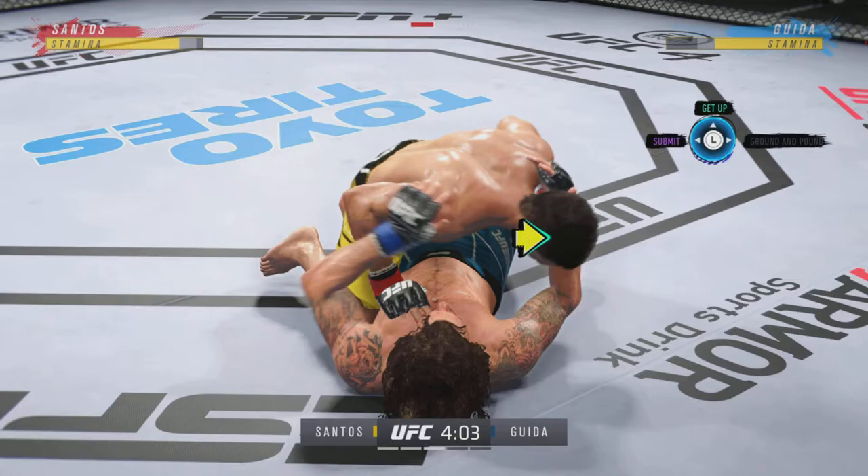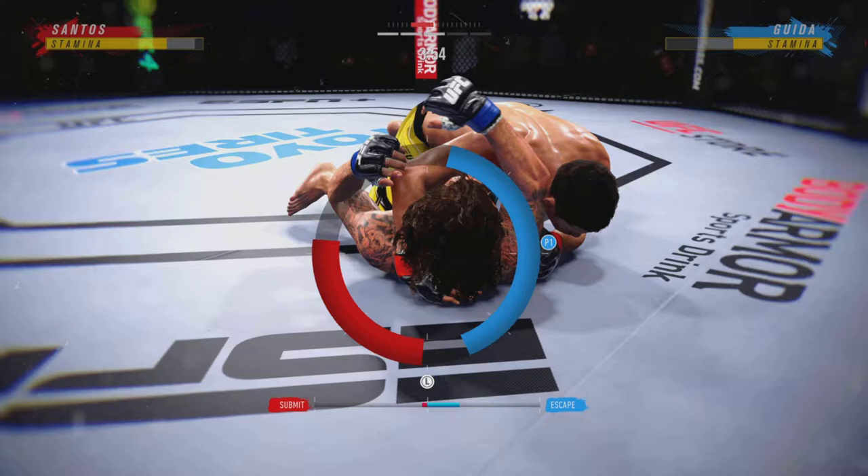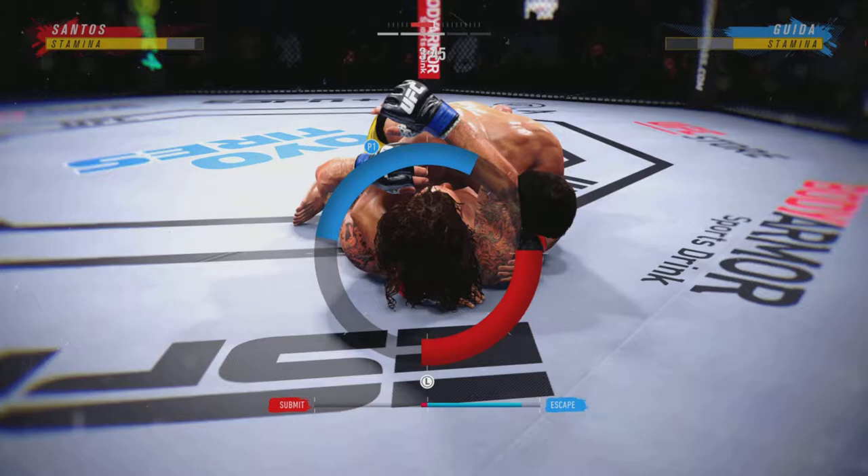Working off of his back here. Looks like he may try to hip escape. Now he has a headlock trying to pin his opponent's back down flat onto the mat. Look for him to transition to an arm triangle to try to chase the finish.